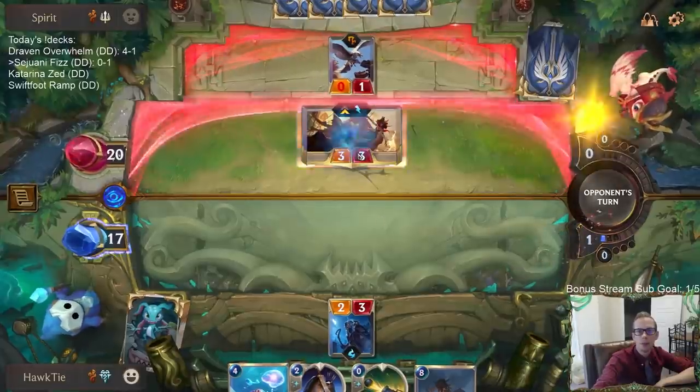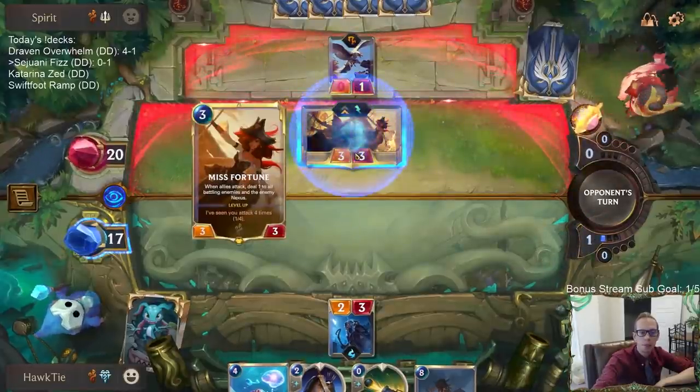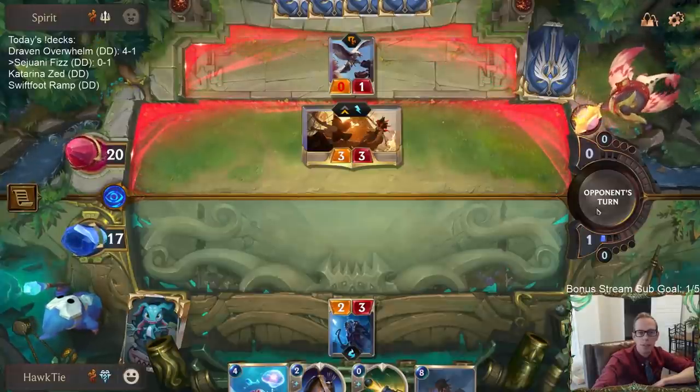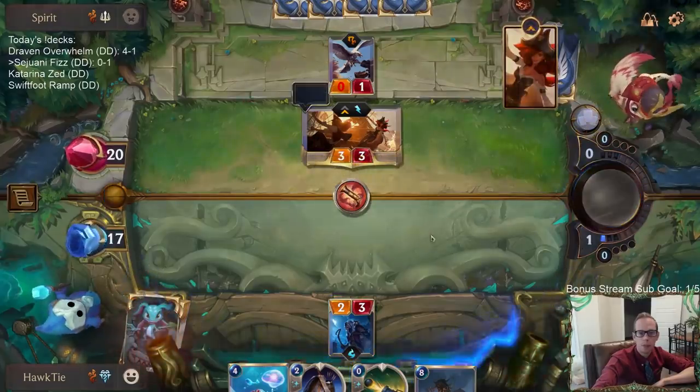Using the Troll Chant so the tracker doesn't kill my Starlet Seer. This Misfortune is going to be a real problem — that Blinding Assault was really bad because it's just an extra attack for Misfortune. It's at two out of four for leveling up. The most likely thing that's going to happen here is we just get ran over by Misfortune level-up.